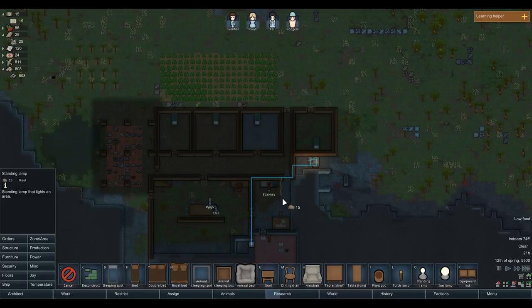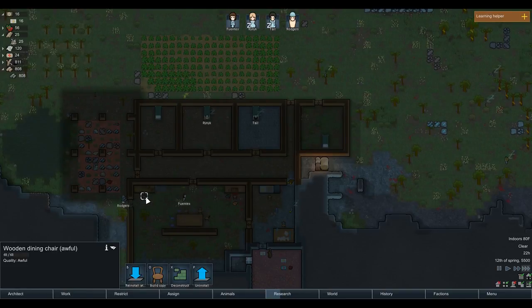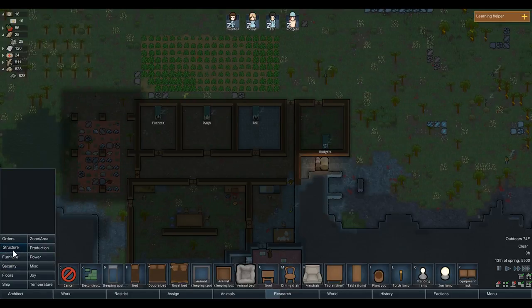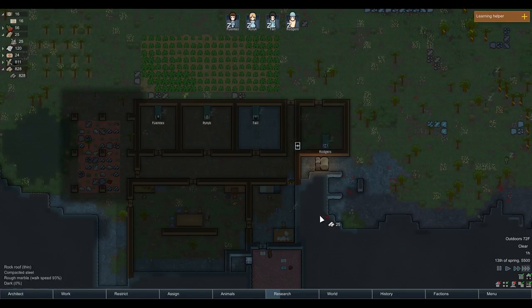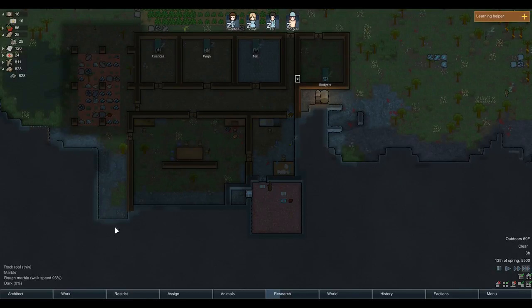We'll put a lamp in here for Fuentes while she's working, both while they're researching and while they're doing cooking, to keep their joy up. Just a chair here too. We've got 16 - Emil Rogers is a little bit... he's got to go outside. We don't want anyone to have to go outside in order to walk through the place.